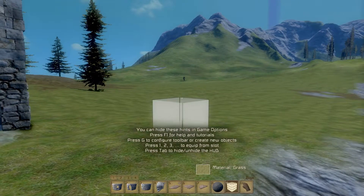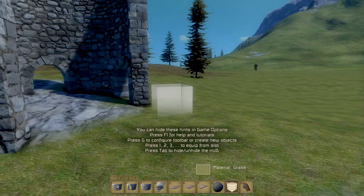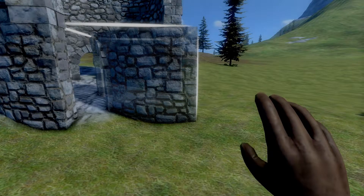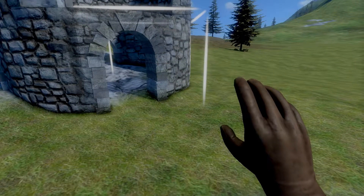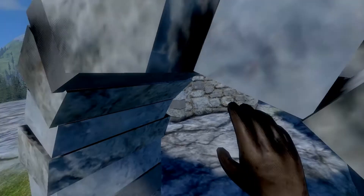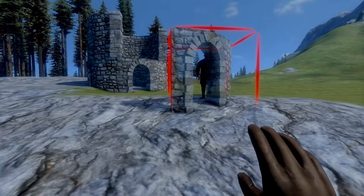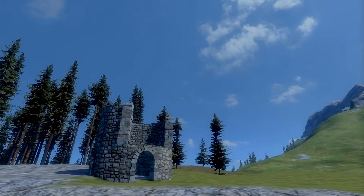Oh, here comes trouble. You see that dude? You see my tower? Are you going to have a little fun with it? All right, enjoy. He doesn't know what he's doing. All right, can I go through that? No, I can't — okay, that's not really a door. Is he going to try? No. Okay, you don't know what you're doing. Anyways, that's pretty much the gist of creative mode — you just build and have fun with it.